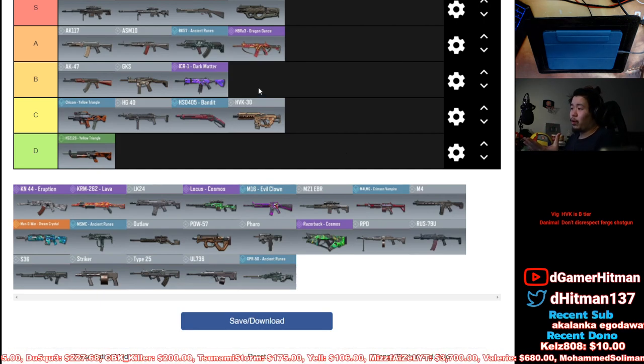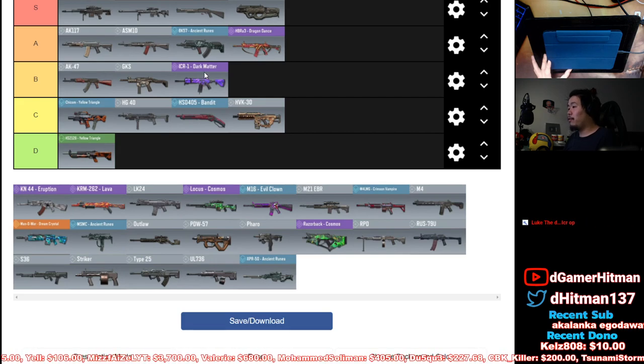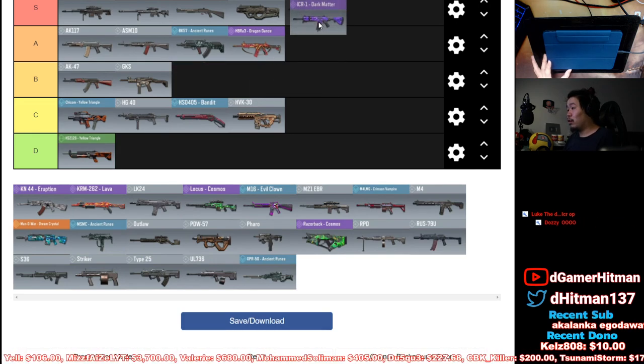ICR — I like it in B tier. It's gonna get buffed or nerfed, but it has really solid recoil control and really solid range. The damage is a slight weakness. If it gets a damage buff, this could easily be an S tier or A tier gun. It's a maybe.